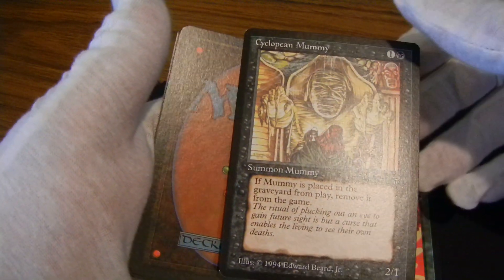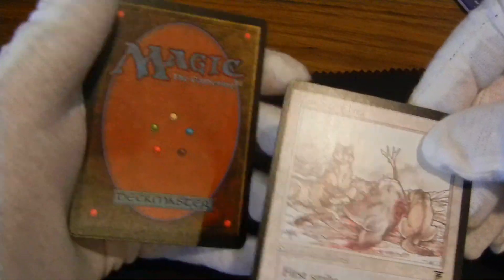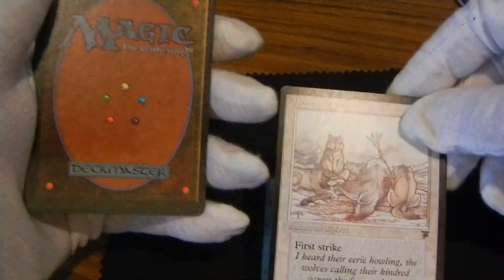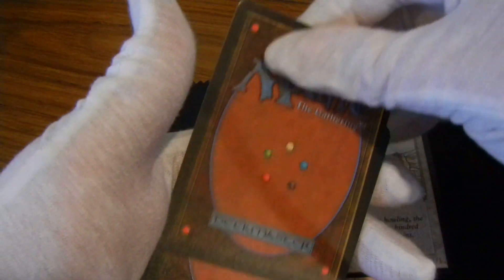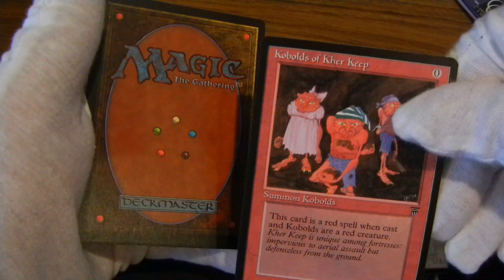Cyclopean Mummy. Tundra Wolves. Coal Balls of the Kerr Keep.